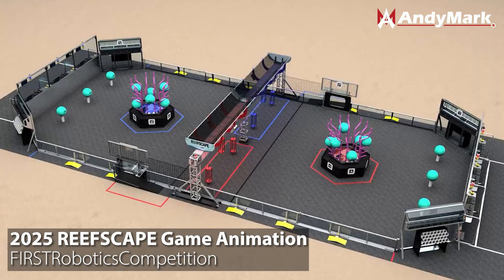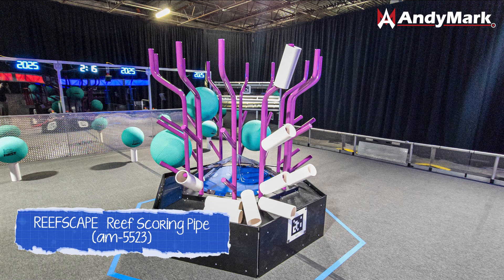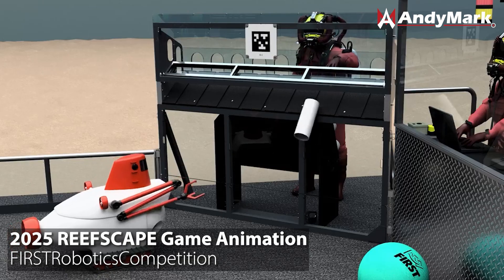The Reefscape field is divided into two sections, each with three driver stations and individual Alliance field elements. The field is bisected by the barge, which also includes cages which your robot will be hanging from at the end of the match. On each side of the field, there is a Reef central to each half that is Alliance specific. Closer to the barge, there is also a processor where algae can be scored, and right next to the driver stations there are two coral stations where coral is deployed onto the field.